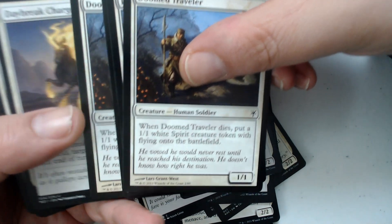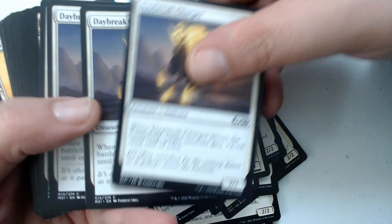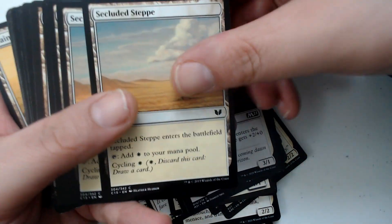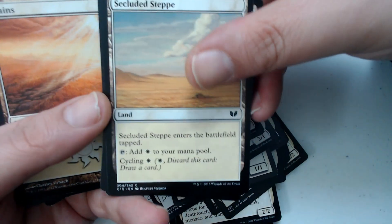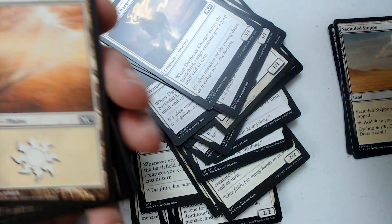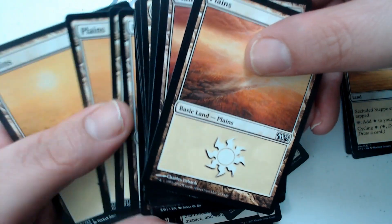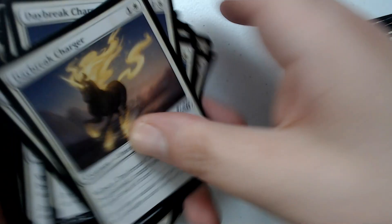We've got two Doom Travelers — actually four of those. And four Daybreak Chargers. I don't think I got any rares but I'll check in a second. Secluded Courtyard is a cycle land — pretty good, especially in this deck where you're not going to need a whole lot of mana on the field. If you get one of these you can just cycle it to get an extra land. I don't think we got any rares.